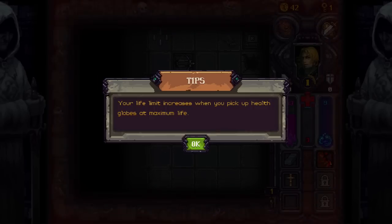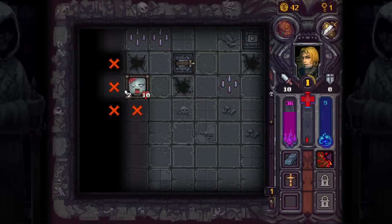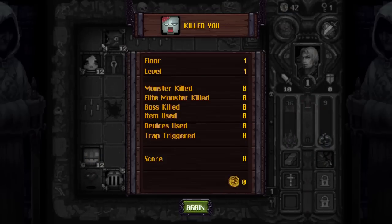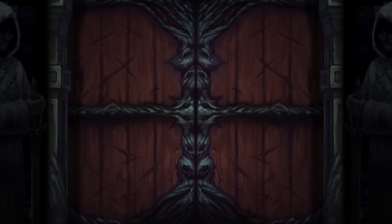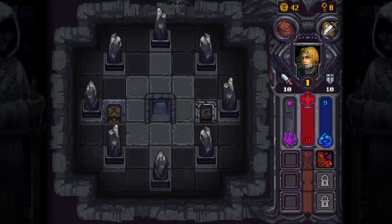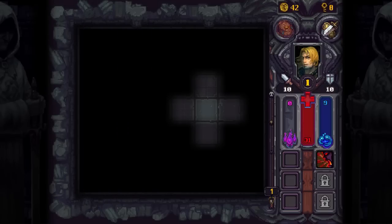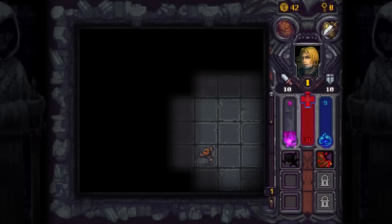Your life limit increases when you pick up health globes at maximum life. So those big old hearts that we keep picking up — it would actually be more beneficial to pick them up at full health. So I had 42 gold. It really does look like the only macro is rogue legacy style where you get to keep your gold. Unfortunately we need to make it up to level 10 before I can unlock a new character. Which is kind of unfortunate.